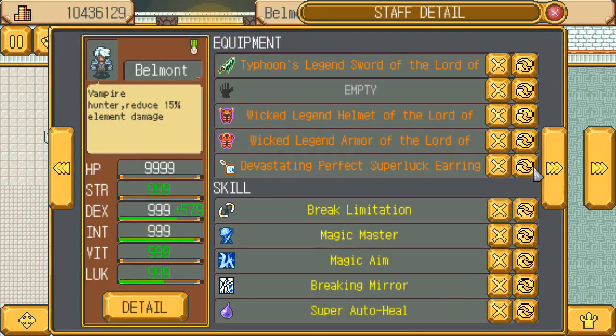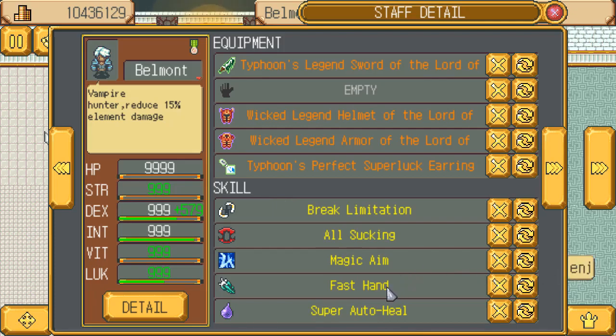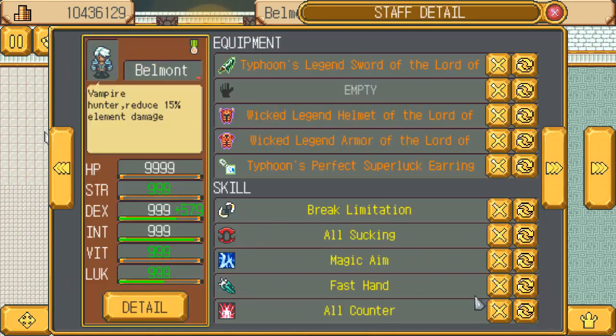Use my wind equipment. We can go back to sucking some all. And then some enemies use super defense counter here, so Fast Hand will ensure that I kill it first. I like the skill fever tornado swing, but I don't think I have enough room for that. We'll just use all counter.